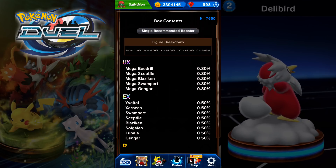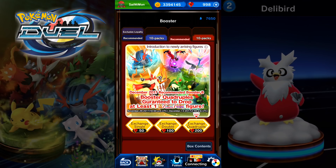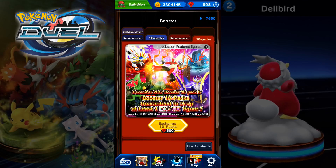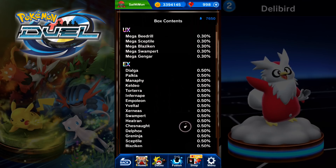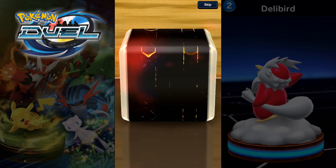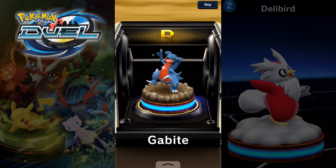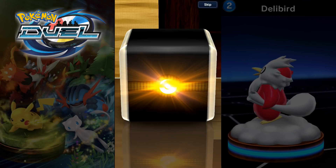That's right, absolutely nothing. I opened up every single variety of 4-packs and 10-packs multiple times and still got nothing. So my recommendation — and hopefully I'm not too late — get the gems, don't open the boosters. Take advantage of the small sale they have on right now but save your booster openings for December 1st, which is when I suspect they will be putting the new ones in the boxes. There will likely be another sale on December 1st, so save all that spare cash for that.